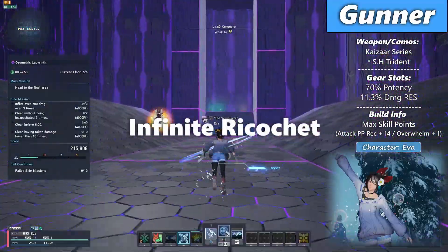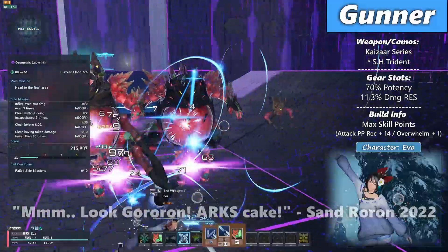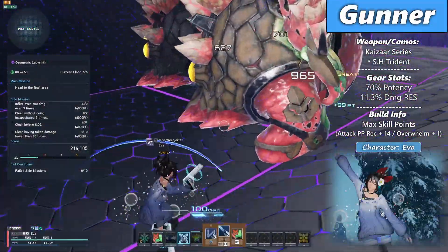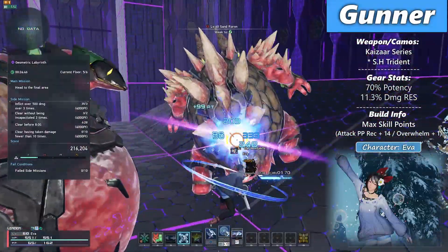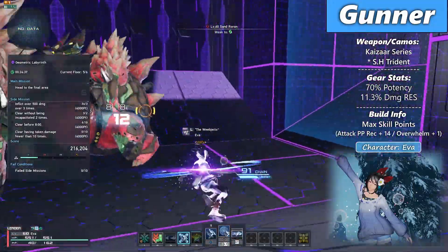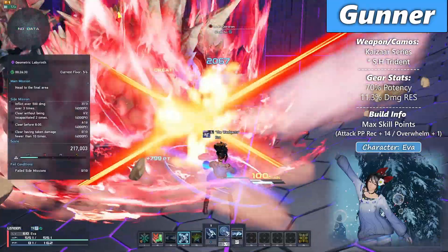Infinite Ricochet — if you see multiple enemies trying to grab a piece of cake without asking, simply react by giving them a stylish trick shot known as Infinite Ricochet. This PA is best for building chain on multiple enemies and also great to use as a chain finisher.